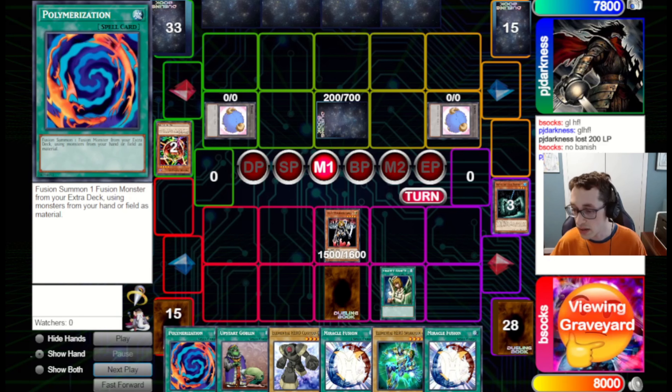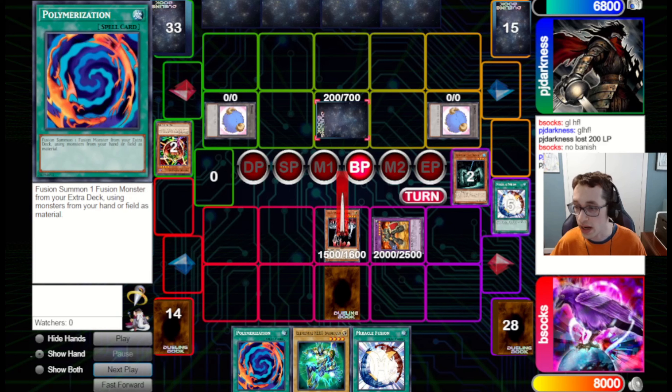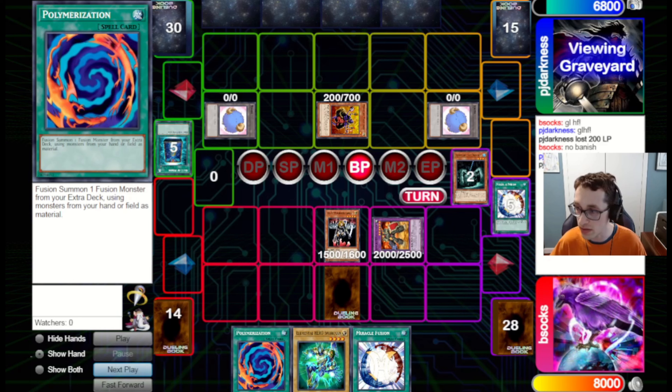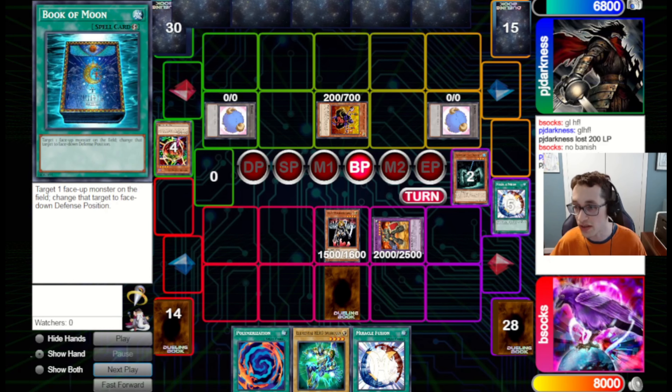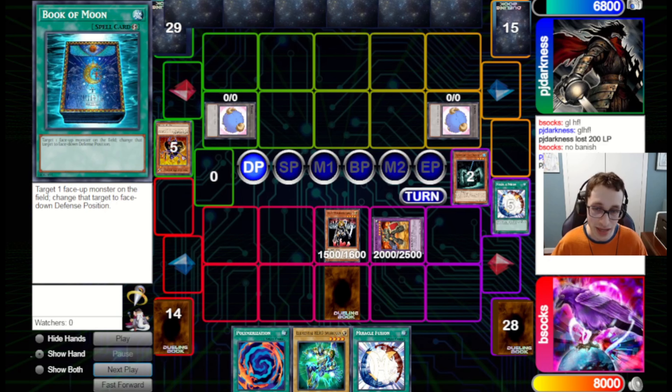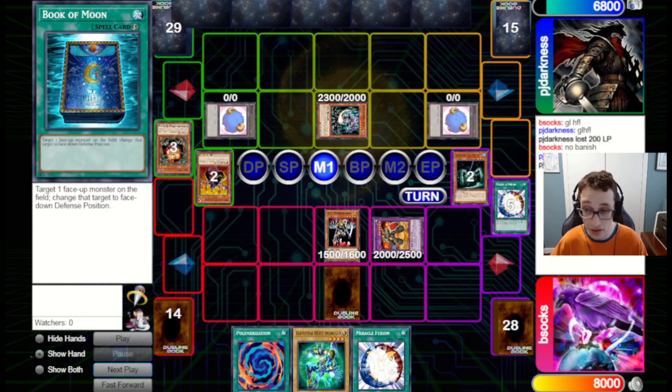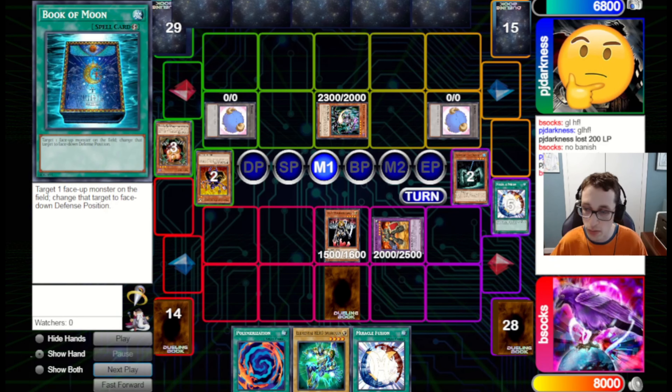I go for Rampart Blaster and attack indirectly for 1,000, then attack into the set in case it's Sangan or something. It turns out it's Merchant, so that gets them some more monsters in the Graveyard. I choose not to banish this because I figure they're probably playing other Lights they can get in Grave. Unfortunately, they don't hit any other Lights, so Merchant is their only Light in Grave — which does turn on their Chaos stuff. If I had banished, they wouldn't have Chaos access here. But I figured they were playing enough Lights to get into it regardless.